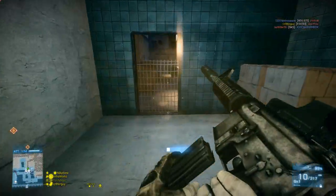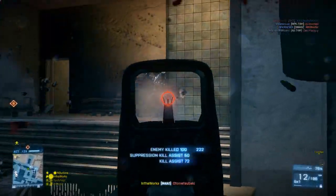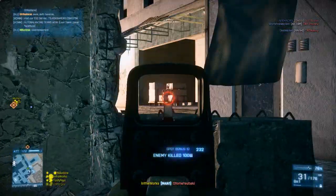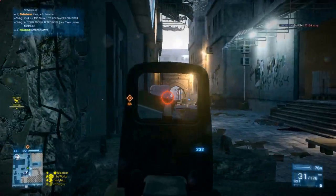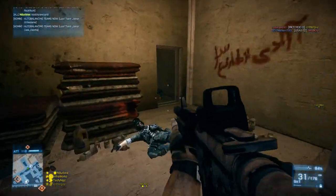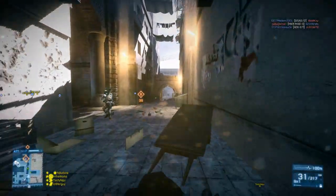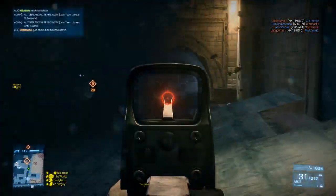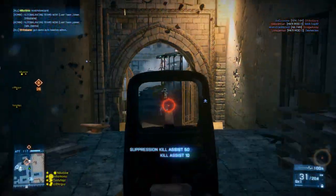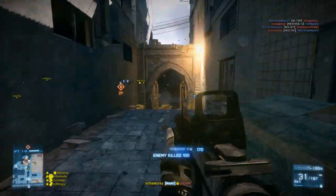If you find yourself engaging people up close, you might want to think about the suppressor, because it is going to make it easier to control your weapon since the recoil will be reduced by a pretty good amount, and you'll also keep yourself off radar. But if you find yourself shooting people really far, like at the end of this hallway where I was getting a lot of hit markers, you might want to consider taking off the suppressor and putting on the flash suppressor. Basically, what the flash suppressor does is reduce vertical recoil without affecting the damage, and that's a pretty big advantage.